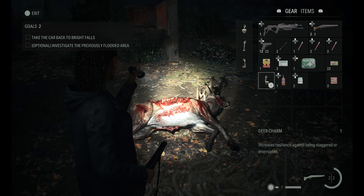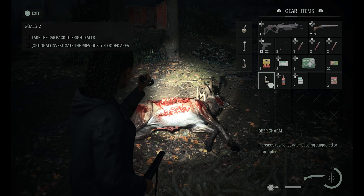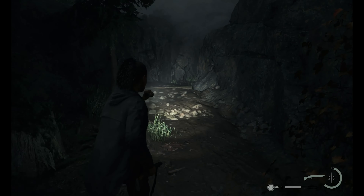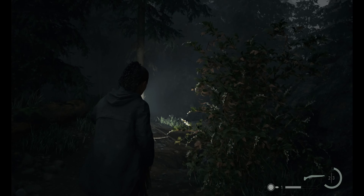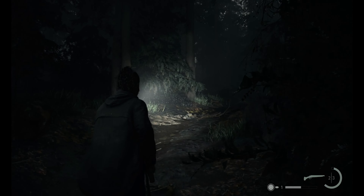I'm gonna need a bigger charm bracelet. Got the charm — it increases resilience against being staggered or interrupted. There are often times when I'm reloading and I get interrupted — I wonder if that's what that means. And when I picked this up she did make a comment about needing to get a larger charm bracelet. Fingers crossed that is a thing. Resilience against being staggered — I haven't been staggered a whole lot, but the interrupted thing is interesting.